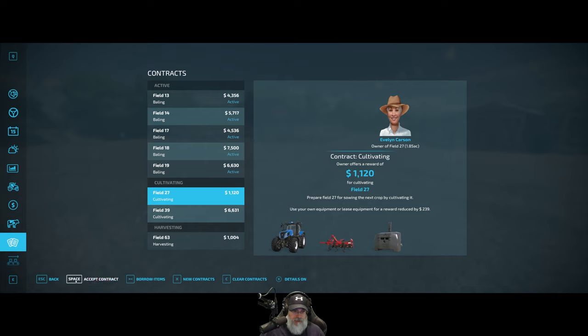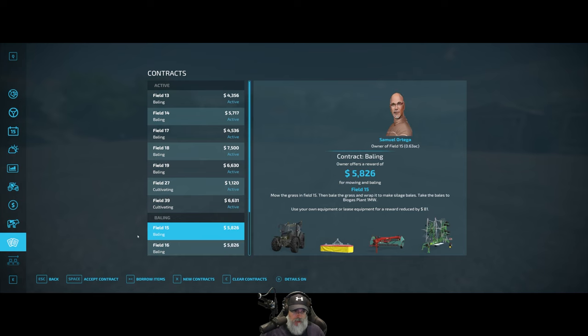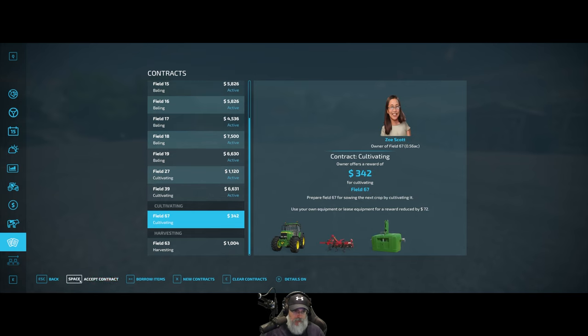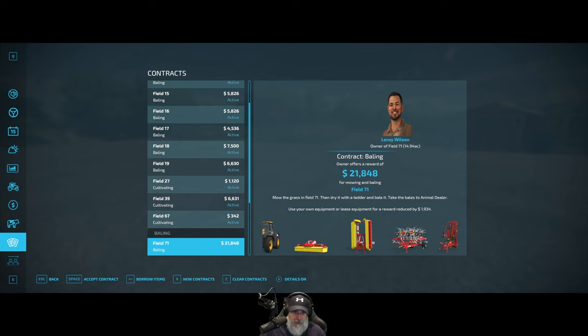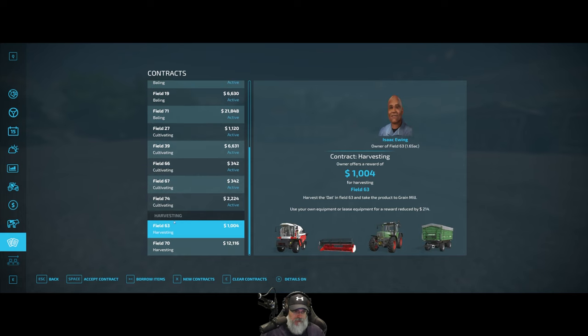Let's refresh the contracts. We've got a couple of cultivating contracts — we'll always do those. Two more baling contracts, another cultivating, and there's Field 71 — and it's going to give us the JCB tractor, which is my favorite. This is a hay contract unfortunately, not silage, which kind of sucks, but it is going to give us the Pöttinger mower I really like that does the windrowing.